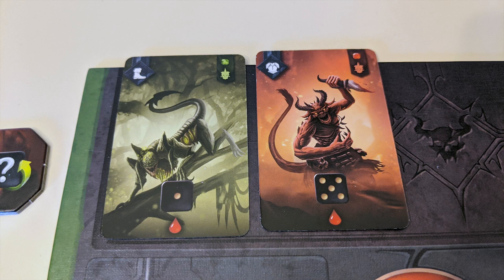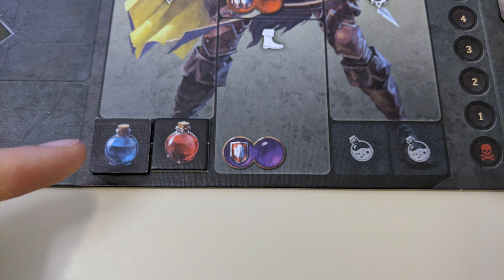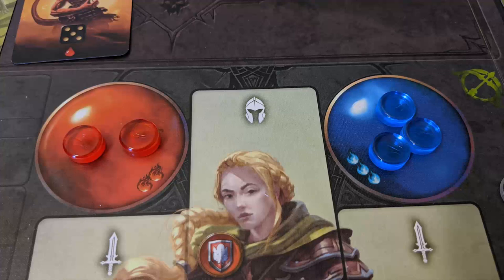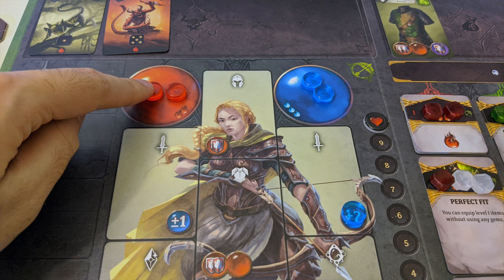Once you've got some demons on your board, you may want to use the fight action to take them on. First, check to see if you have any blue or red potions. When fighting, you'll be making use of your stamina and focus tokens. For each potion you spend at the beginning of the fight step, you can regenerate one of those tokens matching the potion's color, so you'll have it to use again.